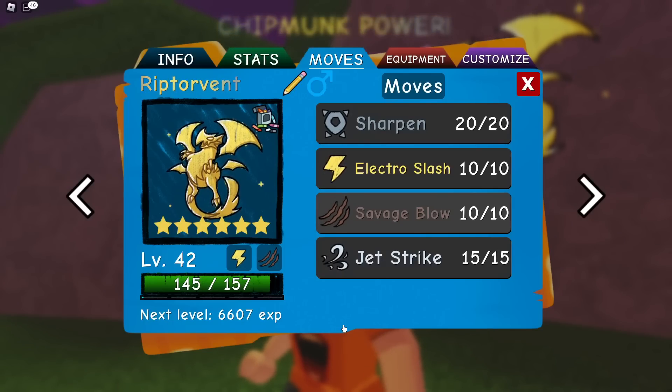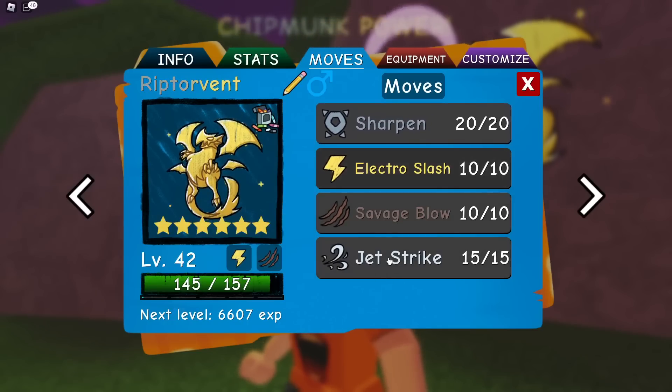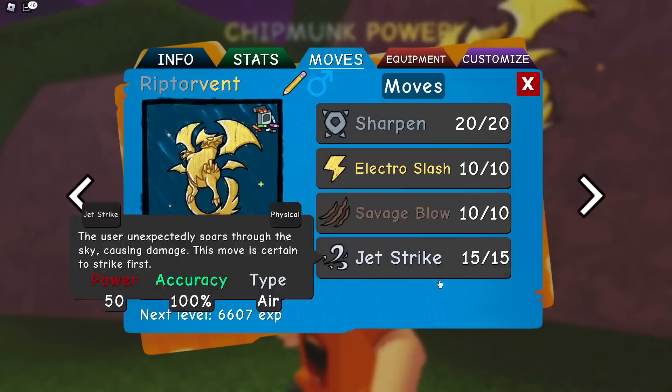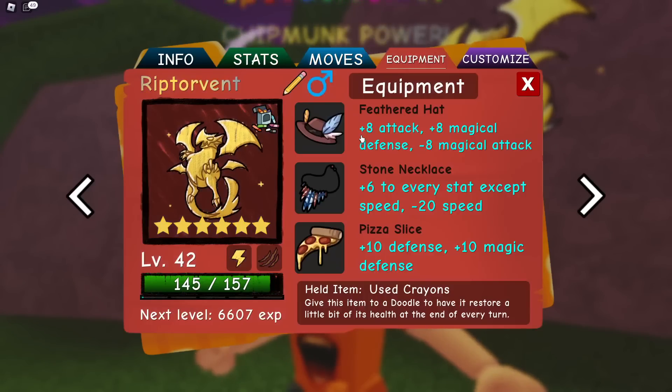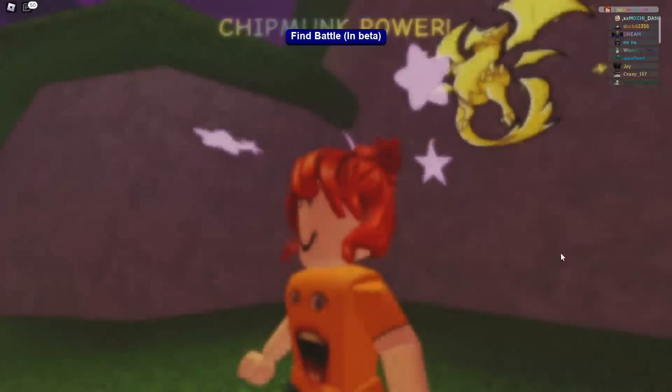If you wanted to use Shock Therapy, you can, but I'd recommend Sharpen because it's just great on something that is slow and bulky — able to take a lot of hits. It does have quite a lot of weaknesses and not that many resistances. It's really good at beating Bug types; like Tenaflight, it's going to be able to hard counter. So you're not worried about Tenaflight. I like having a priority with a Sharpen on a slow thing because it can just do a lot of damage, which is really nice.